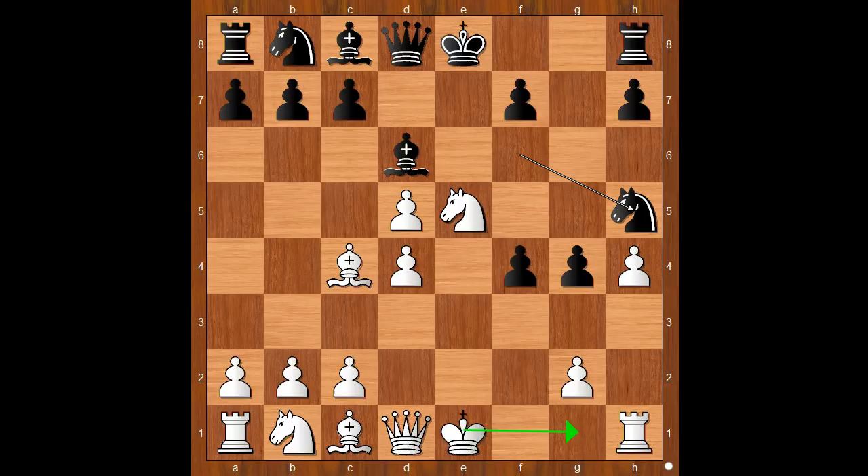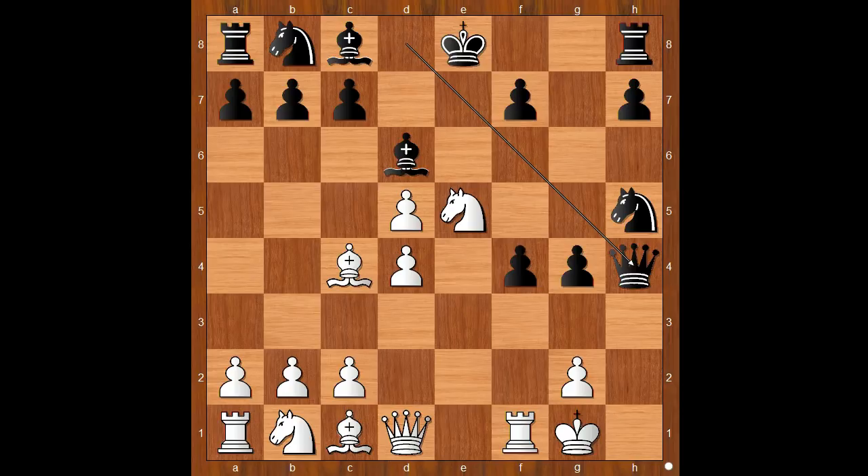White to move. If white castles kingside, then queen takes on h4. How would you continue in this position if you had the white pieces? Semyon Allapin castled into it. Queen takes on h4. Black is simply threatening g3 and then queen to h2 check, mate. White to move — how would you continue?